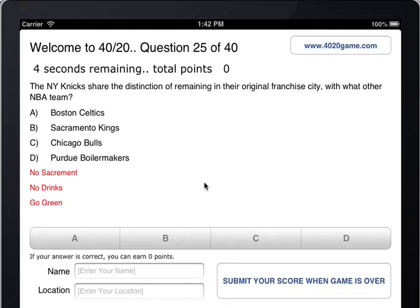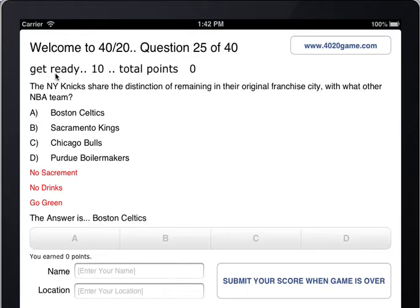This is a demo for the 40/20 trivia questions game. You can see a countdown happening here — it says get ready, then counts down: eight, seven, six, five, four, three, two, one — and then the next question appears.